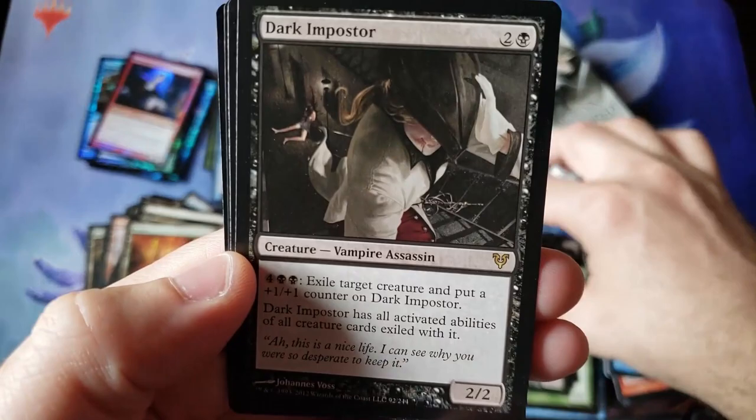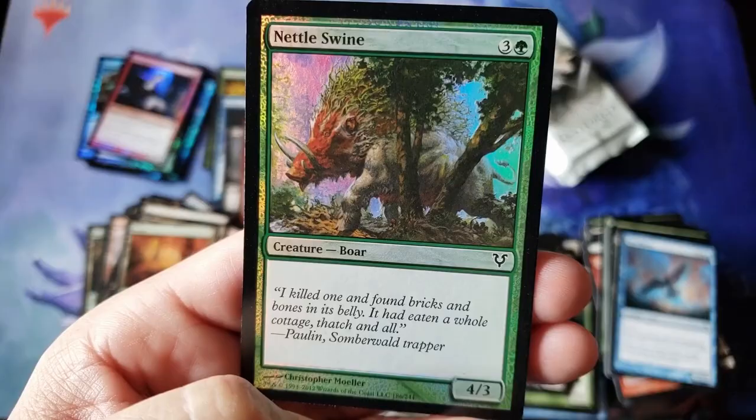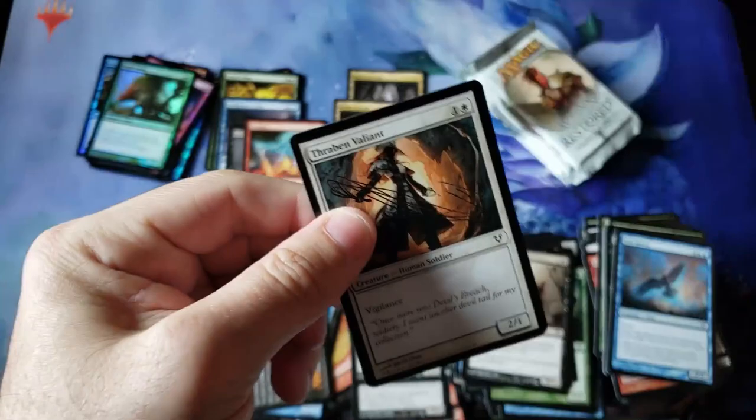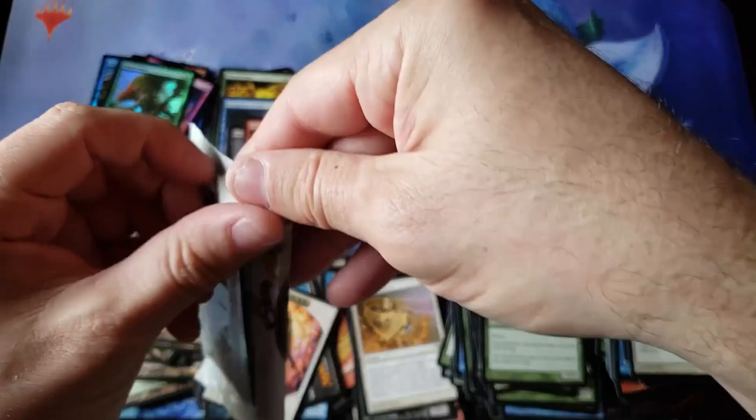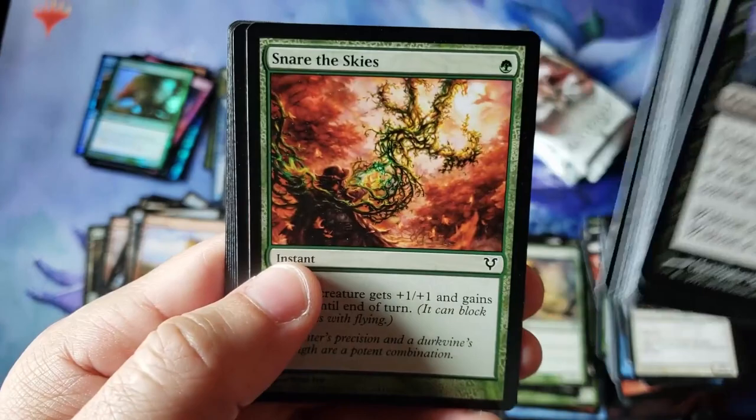A third Dark Impostor. And a Nettle Swine 4-drop 4/3 vanilla — nothing exciting. We didn't do good on the Mythics, man. We hit a lot of the low-end Mythics in this video. Divine Deflection. We had some duplicates and did not get some of the really iconic cards of the set. But we did end up with a Griselbrand, though — I didn't even think we were going to get that.